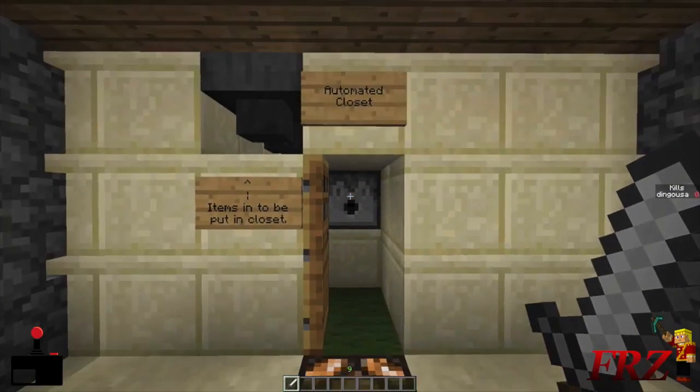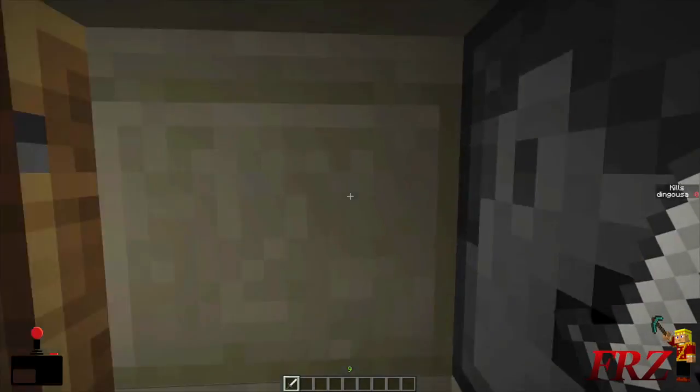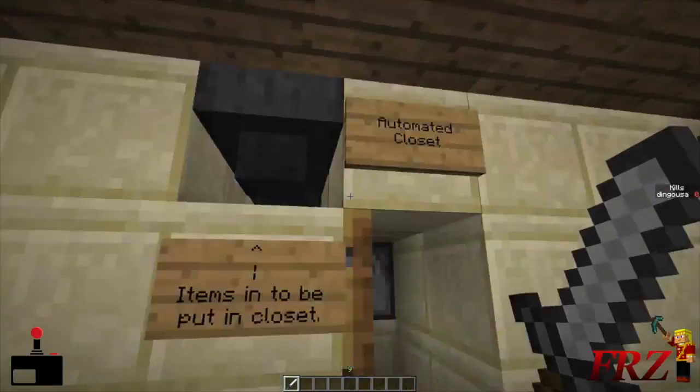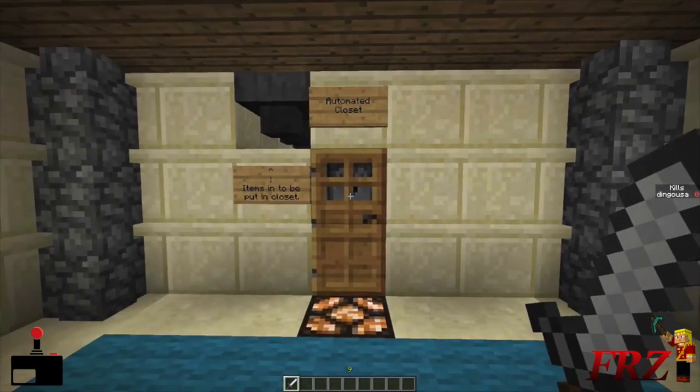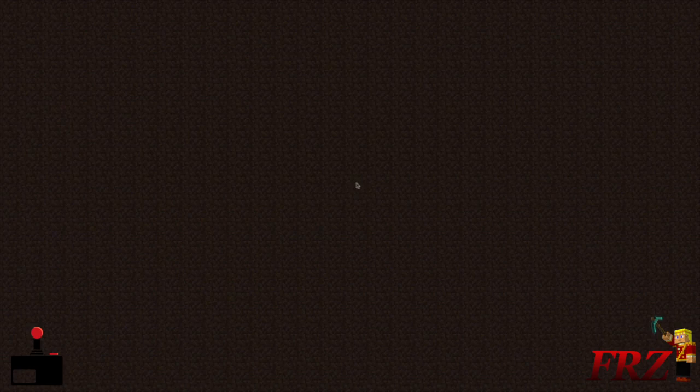These amazing dispensers now have the ability to put armor on you. So the closet will fully arm you up as well as give you whatever you had set in a little inventory. Even more awesome stuff — I just love 1.5. This is just an incredible update.